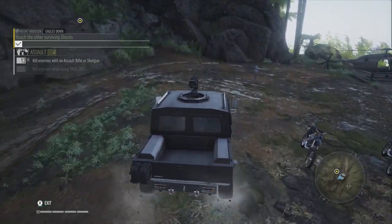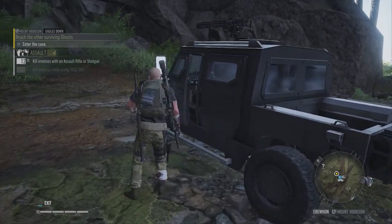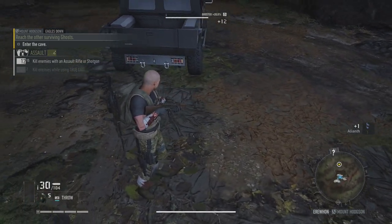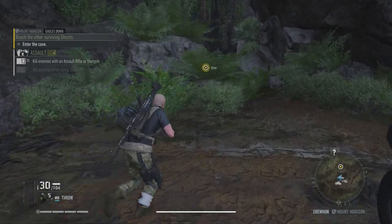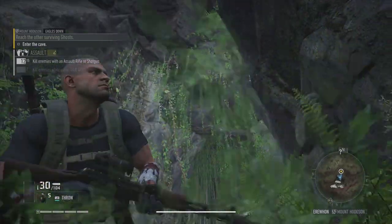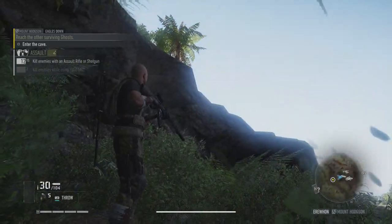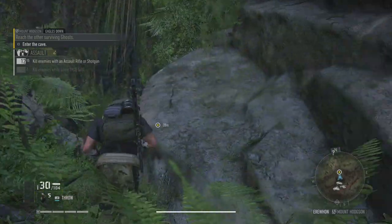We've got some vehicles here. Little skid turn. I collected some Allianth — for crafting, no doubt. Is this like between some waterfalls? Because I ain't seen no waterfalls. Glitches, though. No impressive waterfalls. But this is where we're going — enter the cave, it says.